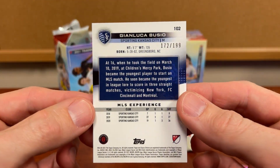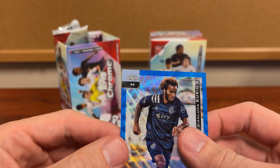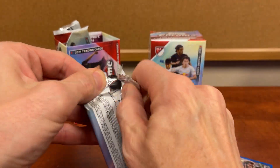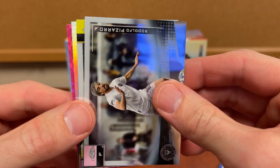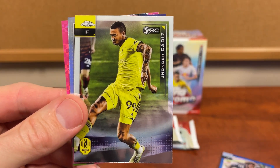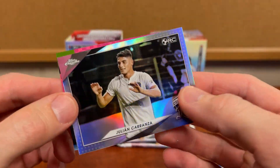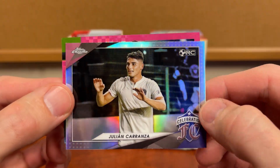And we have a little sure rookie, and this is numbered to 199 — so very cool. A couple inserts to grab, and a numbered one. I'm not sure if we'll expect one of each box, but it's okay. And another rookie, another rookie. So 'Celebration' — this must be an insert then.